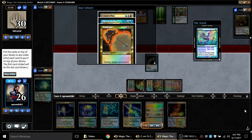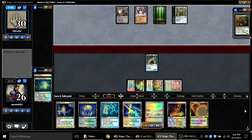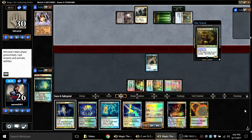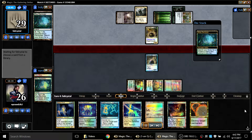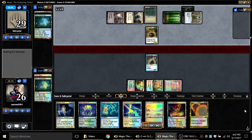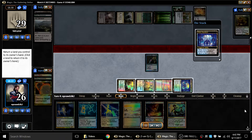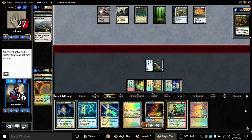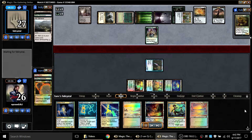I go ahead and fetch, then fetch again right away. I cast Snapcaster into Ponder and now I'm in good shape. I get Vindicate into my hand and figure out what to do from here. He ramps out Gitrog — now that I'm tapped out he gets to draw a card. This is frustrating because I'm holding Notion Thief. He cycles Ash Barons, draws a card, and plays Expedition Map. I take Gitrog off the table, pick up a land, attack for two with Dimir, and opponent plays Tireless Tracker getting a clue.